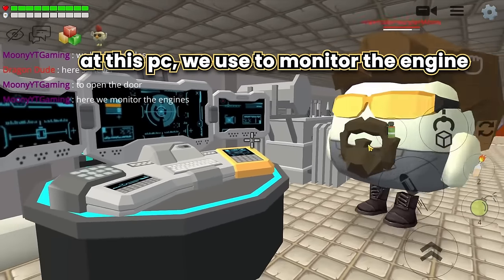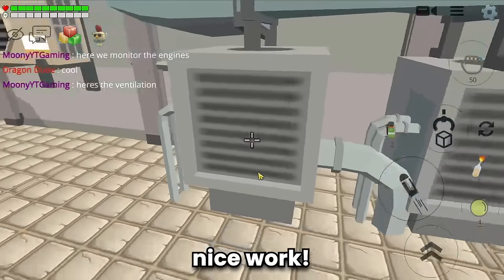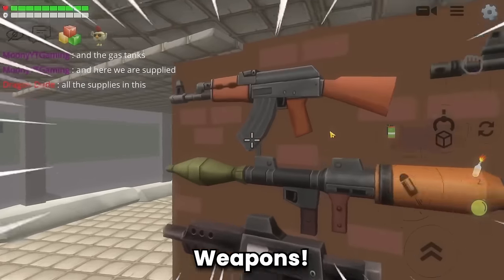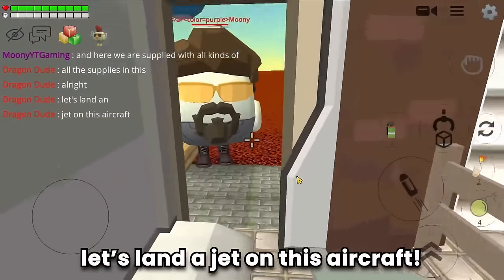There are some other computers in this aircraft carrier. At this PC we use it to monitor the engine — he even builds the ventilation too. Nice work! Storage: all supplies are in this room — weapons, ammo, supplies and so many other things.